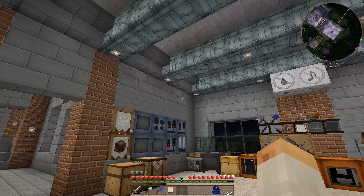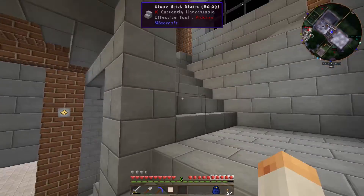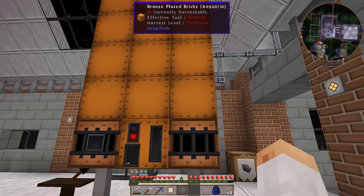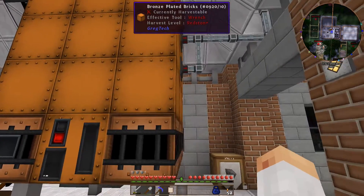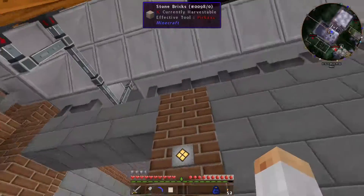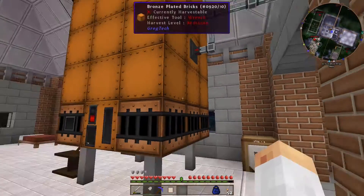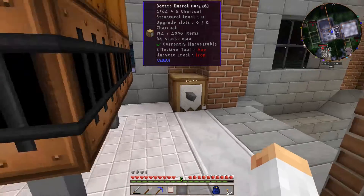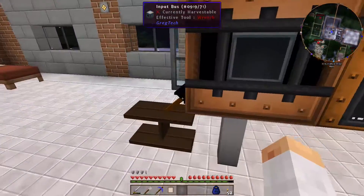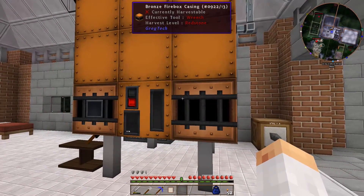One issue is a little bit extending into the third one. If I go into this room where I have the boiler, that's the issue — this boiler. When I run out of steam in the tank, I need to go up here, take the charcoal, put it here and hit it with a hammer to start up. It's annoying, so I want to automate this process.